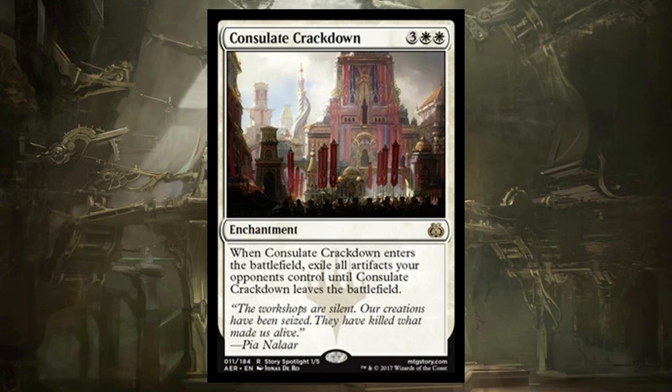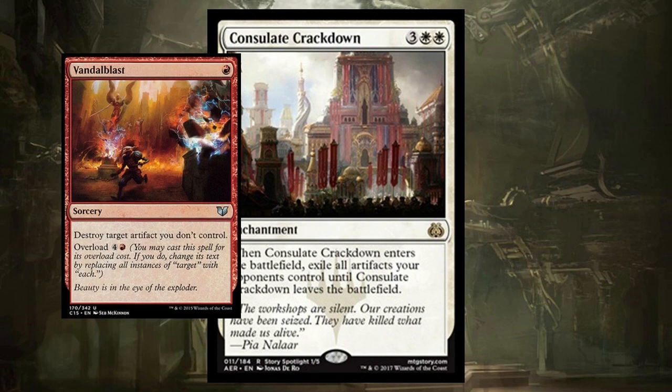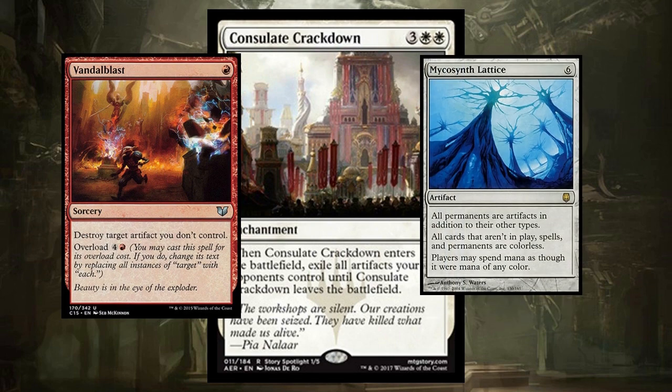Consulate Crackdown is a huge mass artifact removal in white — think of Vandalblast, but it does lose some value when they destroy your Consulate Crackdown and everyone gets their artifacts back. Well, maybe you can just shut out your opponent with Mycosynth Lattice, removing all of their lands as well. That sounds pretty good.